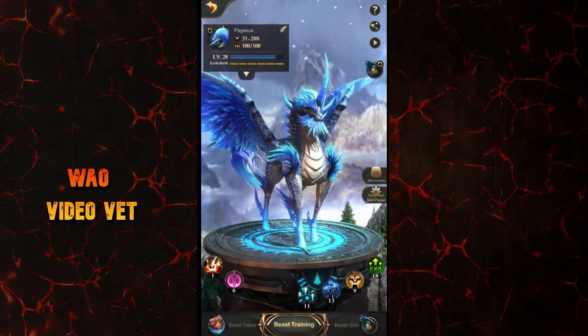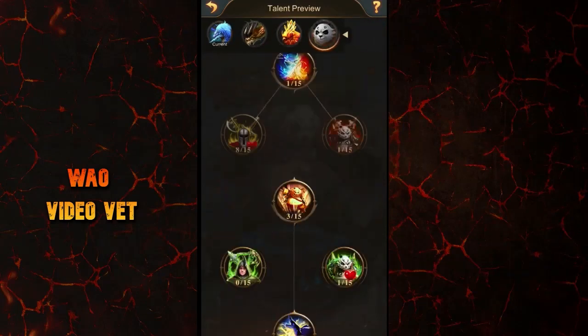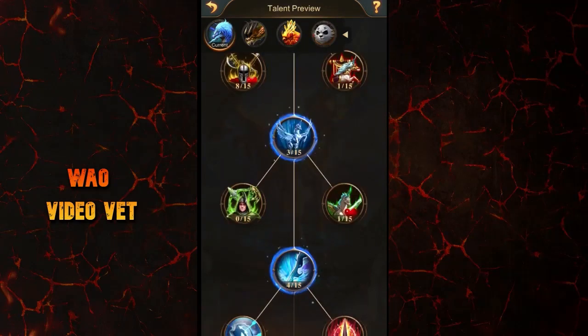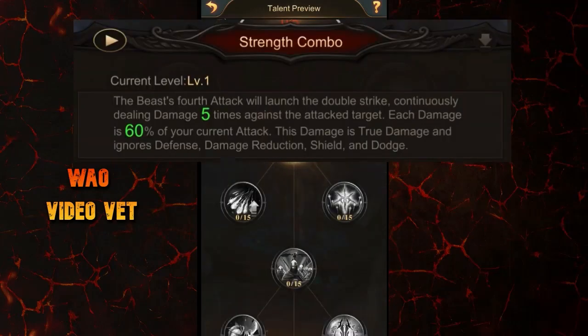Now, the Beast Talent tab is showing the merged form of the Blood Vessel preview and the talent preview from before the update. Directly from this screen, you can go into the talent preview for each beast. The main highlight of this update is the change to the fifth skill, Strength Combo. Before the update, the skill's effect was: the Beast's fourth attack launches a double strike, continuously dealing damage five times against the attack target, each damage being 60% of your current attack as true damage.